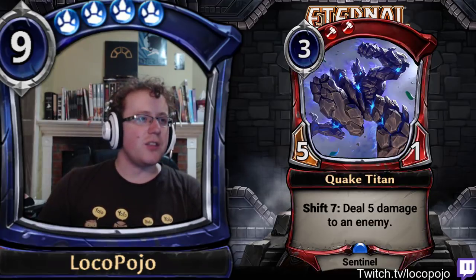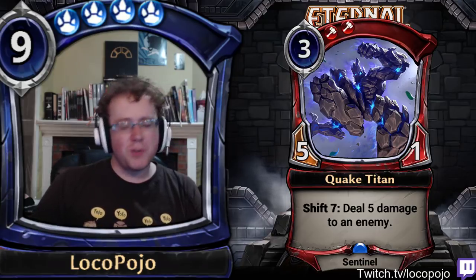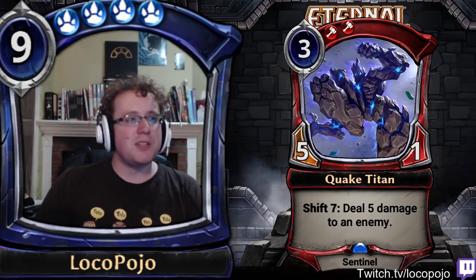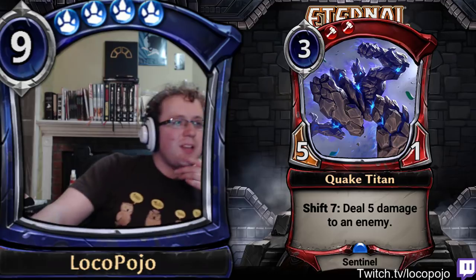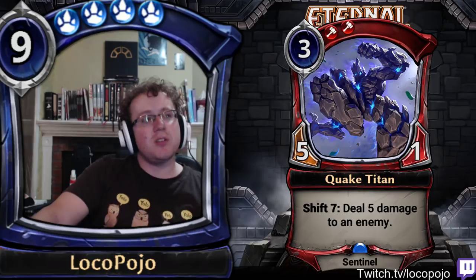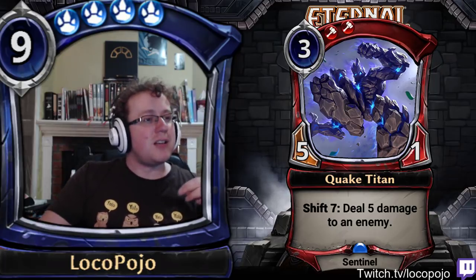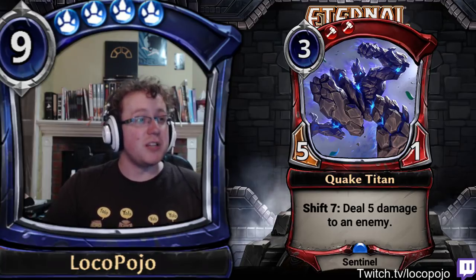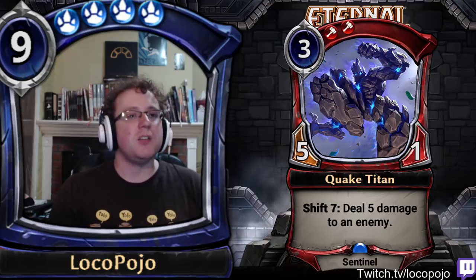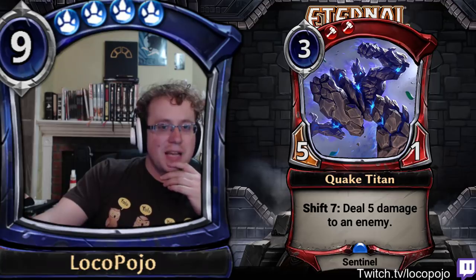Quake Titan is a card that is specifically better when you shift it than when you don't. If you shift this card for seven, you can deal five damage to an enemy and then have a five one unblockable later on — a pretty decent way to push a lot of damage. Whereas if you play it for three, it's a pretty bad five one unit overall — not going to be terribly hard to kill. I'd say it's decently strong as a draft bomb because you can use it as a three drop you support with removal, and also use it to push damage later, representing a full ten unblockable damage in terms of reach. Shift cards in limited have a lot of strengths, but there is a real cost in that you lose tempo every time you play them.